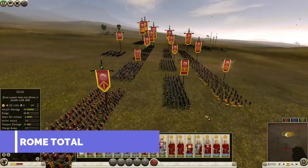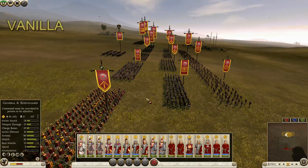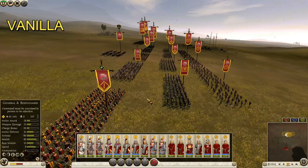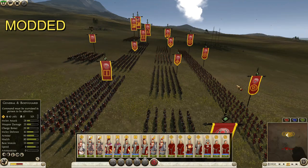Number 7: Rome Total War Spacings. Soldiers in Rome Total War stand apart from each other a good deal more than they do in Rome 2, which makes the formations appear larger and more spaced out. This mod attempts to match those spacings from the first game, which helps bring Rome 2 a bit closer to its 2004 prequel.